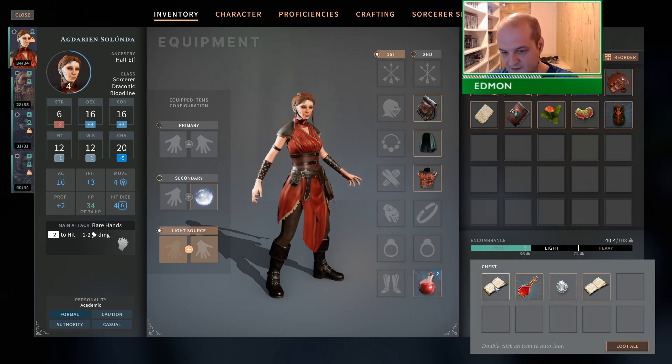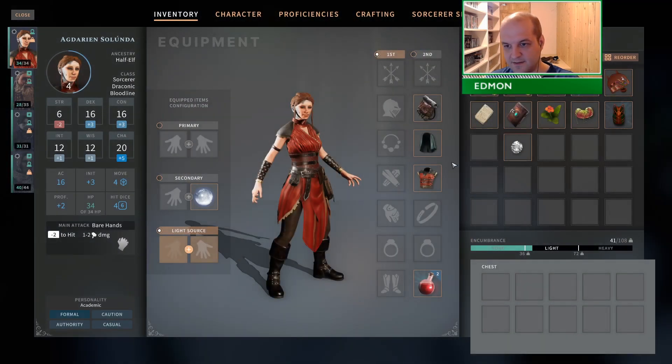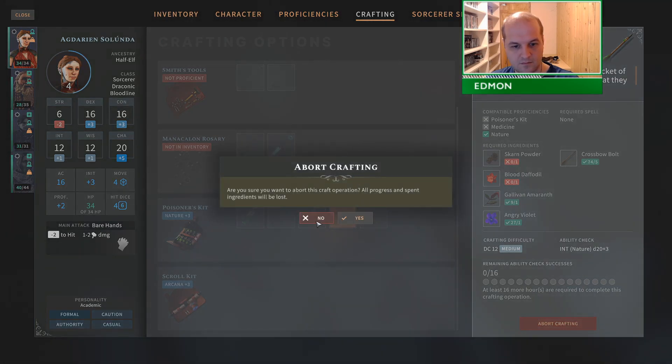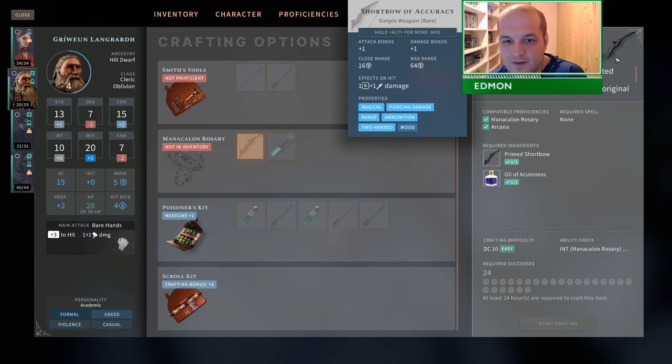Crafting short bow of accuracy, crafting white burn, crafting long, crafting short bow of accuracy — we definitely did not collect these last time. Crafting short sword. Wow, I have the Primed Shortsword, I just don't have the Blood of Silastha. What is this — 1d6 plus 1, attack bonus 1, damage bonus 1.